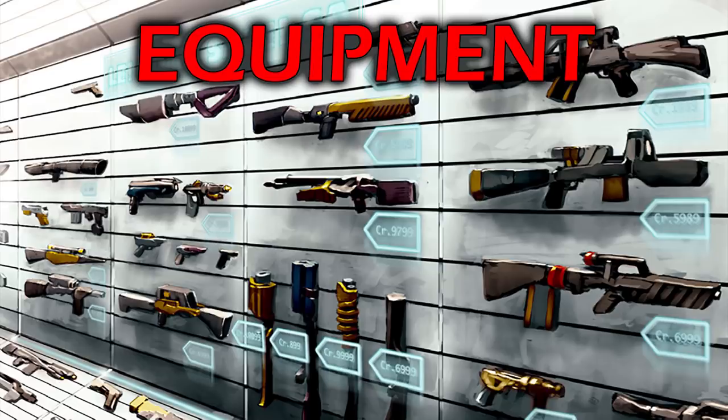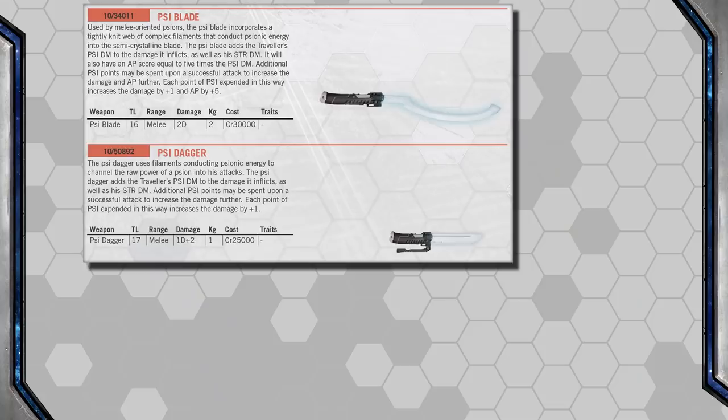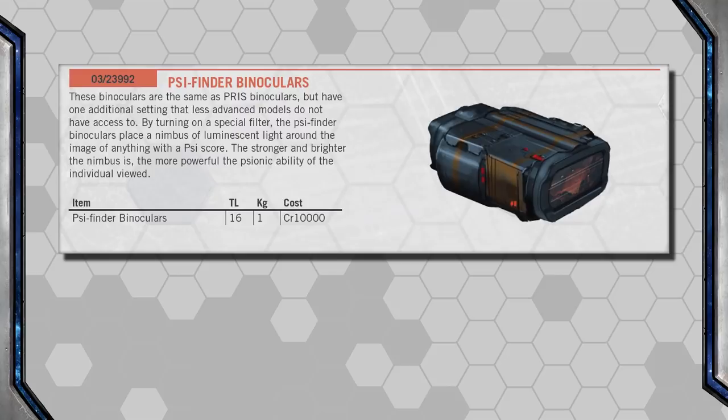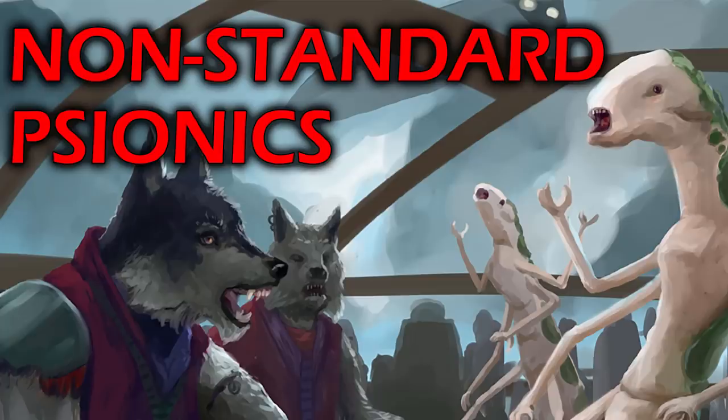Of course, if there's going to be Psionic powers in your Traveler Universe, there's also going to be Psionic equipment, and we get a good selection of those — from drugs that can either enhance or neutralize the Psion's power, to armor options either protecting from Psionic attacks or being enhanced by the user's Psionics, Psionic weapons or targeting systems, or even tools to detect Psions — a must-have for a good bounty hunter searching for Rogue Psions. Some of this equipment appears in the Core Book, while more appears in the Central Supply Catalog.